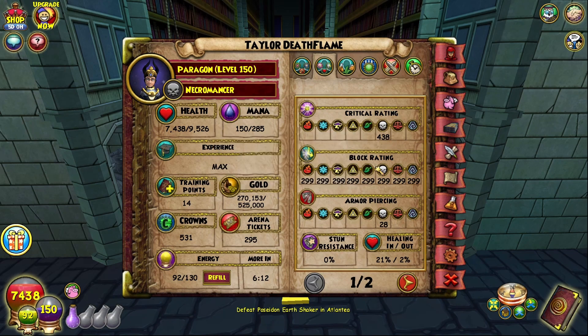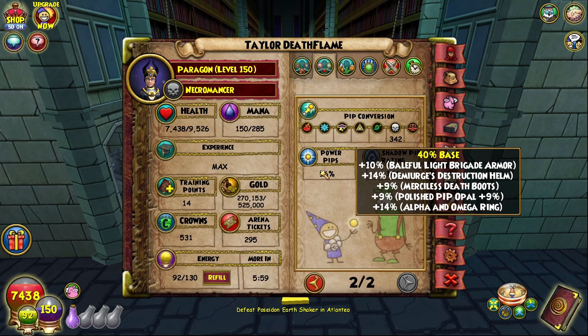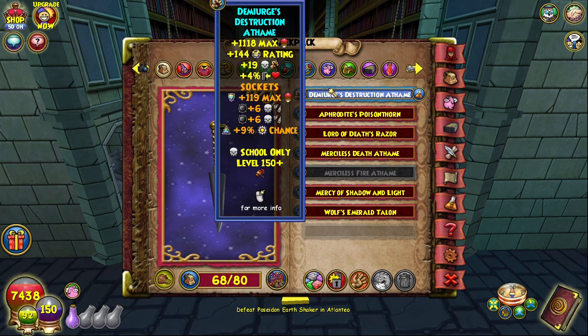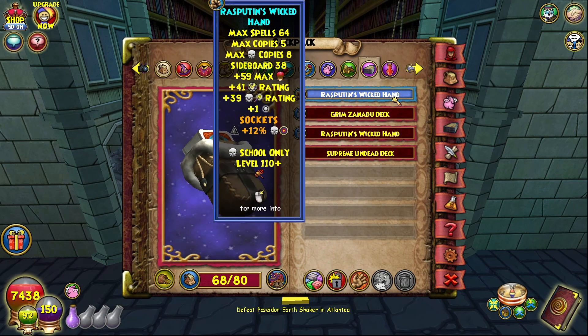This shouldn't be the determining factor in what build you're going to go with. Block rating is a little bit lower — doesn't really matter. Piercing is about the same. Pip conversion is a little lower, doesn't really matter. As you can see, I don't have perfect pip, but this isn't actually a problem because with this build you do get 100% pip. The problem is you need a 10% pip jewel and the Aphrodite ring. So for death, both builds can get perfect accuracy and perfect pip. For this setup, I have to run the accuracy jewel on my deck as opposed to the pip jewel. You will have to run an accuracy jewel on your deck rather than a pip jewel for this build.